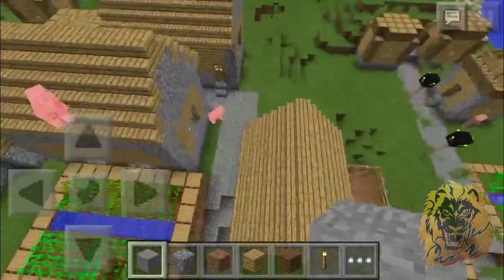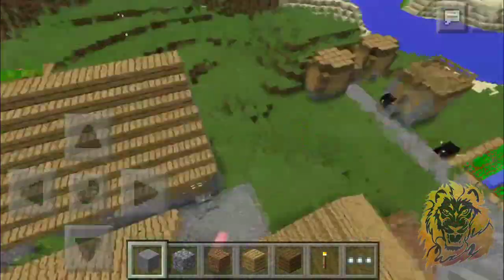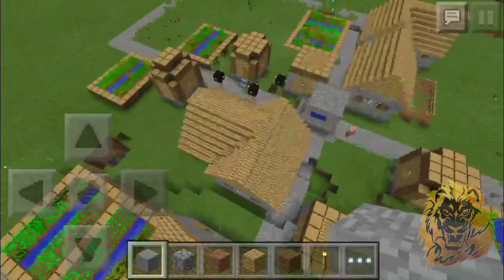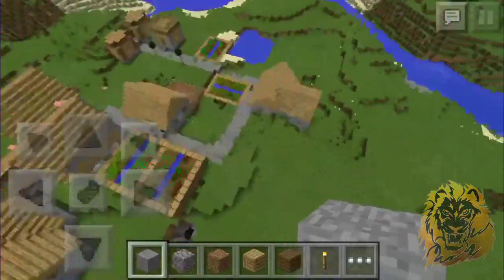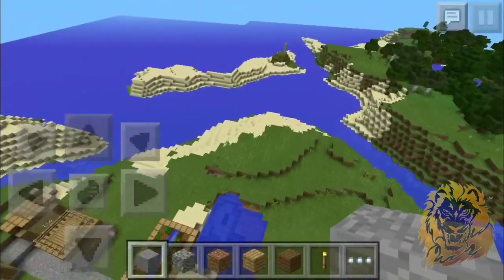The normal village would just have like probably this house and the rest of this stuff here, but the next one spawned right next to it so you can't tell it's two villages. Trust me, it is two villages. You get crops, houses, and everything for the night, so you're all set up over there.